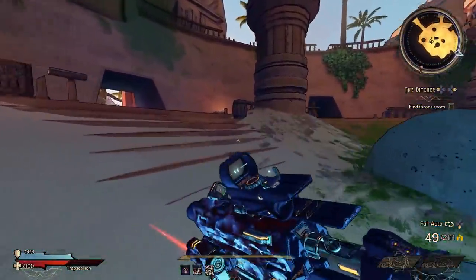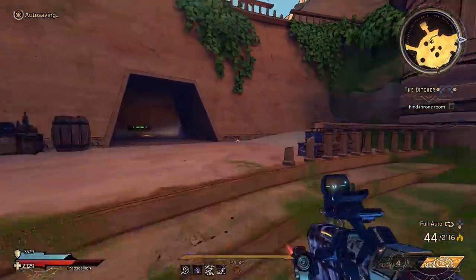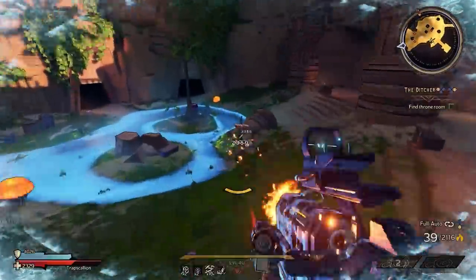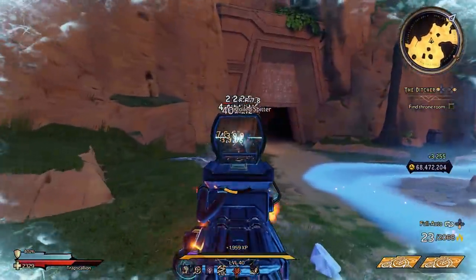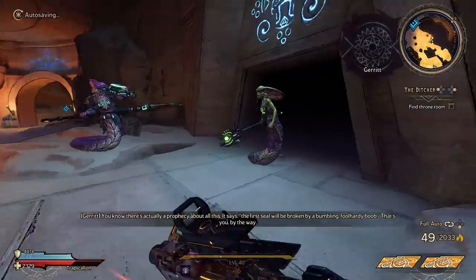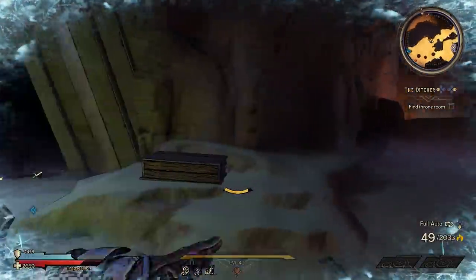The Peg Leg is honestly one of my favorite melee weapons, if not my favorite right now. Especially since I'm a Stabomancer main — I don't really use melee weapons often — but landing a melee hit once every 10 seconds and then zipping around the map is hilarious and really powerful with my Stabomancer build.